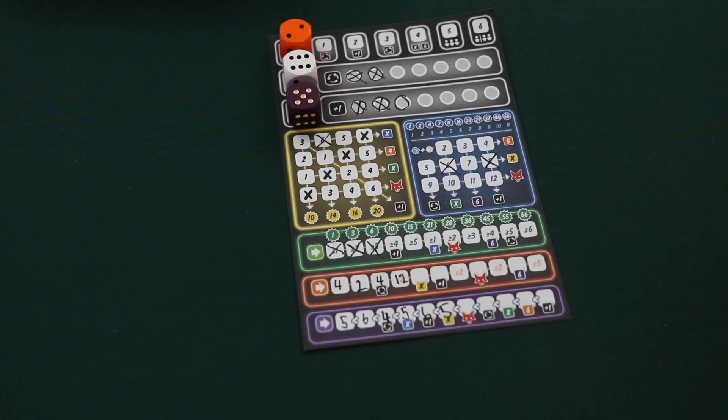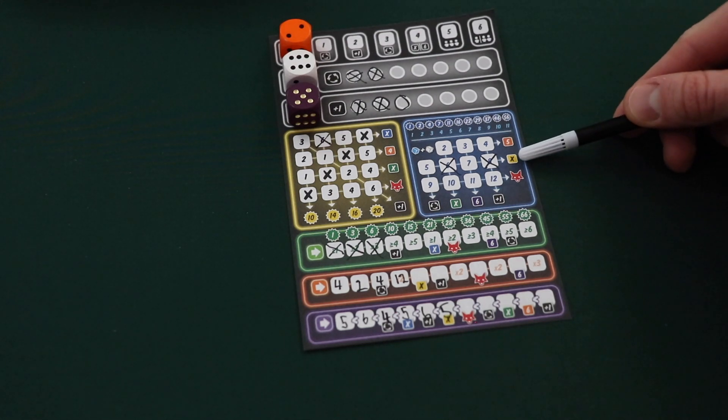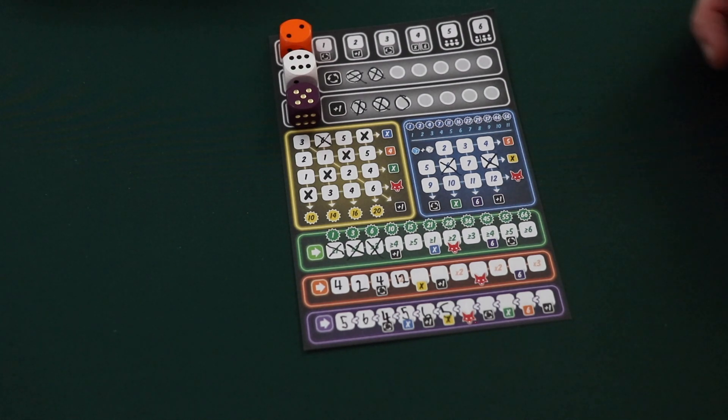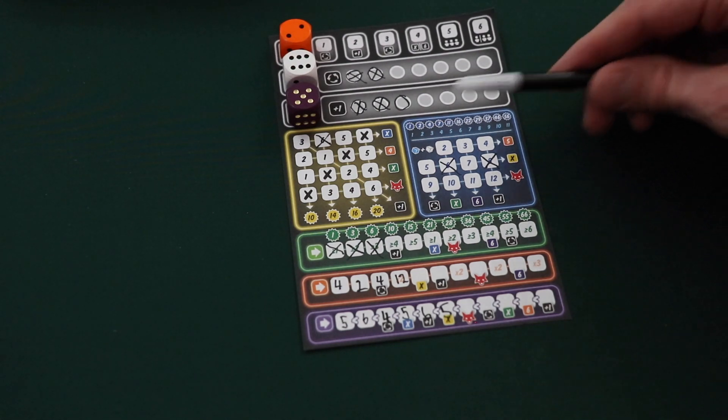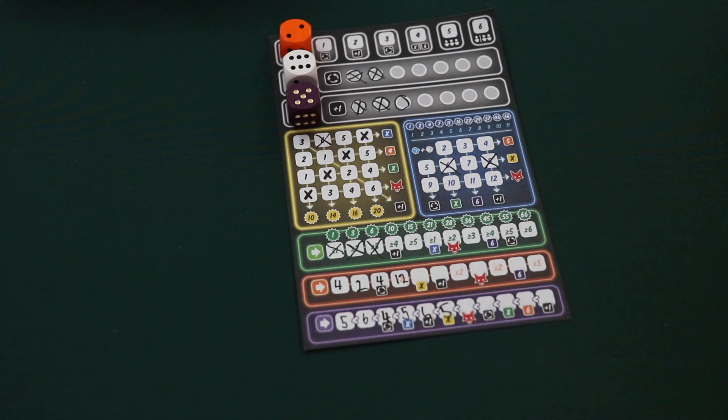Now that we've looked at the bonus actions, let's look at the bonuses that you can unlock that relate to the different color sections. If a player unlocks a bonus showing a particular section color and an X, this means that the player is able to immediately cross off any box within that colored section. So for instance, if a player unlocked this bonus, they could cross off any box in the yellow section that they want. They can do this immediately, and this may trigger additional bonuses that they can once again use immediately.